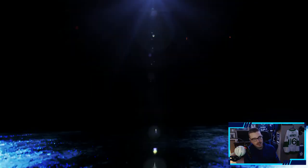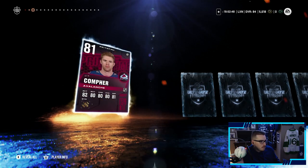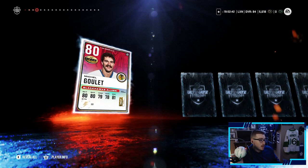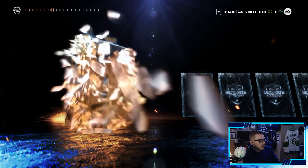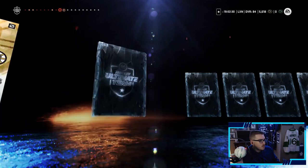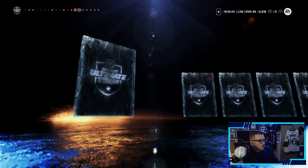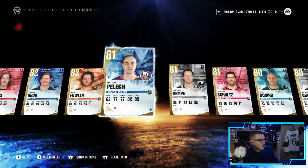Here we go, let's get something. We got Dominic Kubalik, a Primetime JT Compher — won't make the team but cool looking card. We got an icon but it's not a power-up icon, so not ideal. Derek Forbort, Jonas Brodin, Jumbo Joe Thornton, Elias Pettersson — there's an 83 plus, that's nice. Esa Lindell, Jake DeBrusk, Joe Pavelski... Tyler Bertuzzi, Torey Krug — a bunch of 82s but no 83s. Adrian Kempe, Justin Schultz, and that's it — what a lackluster pack opening so far.